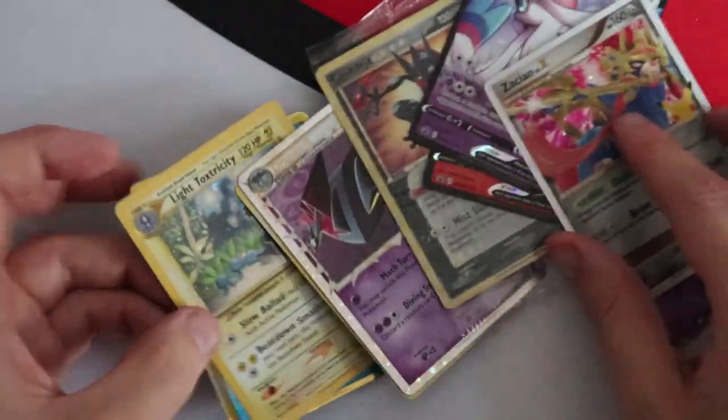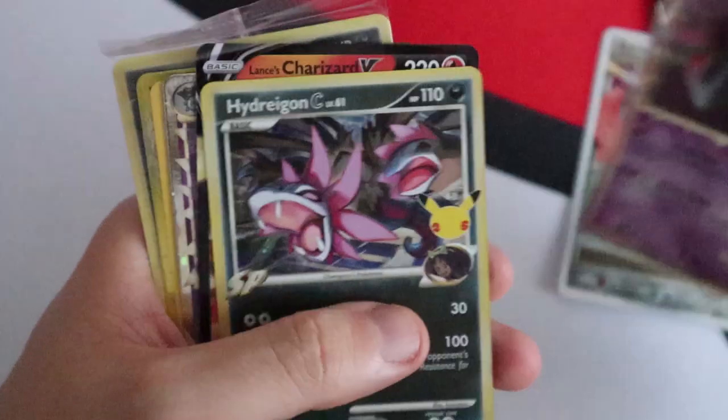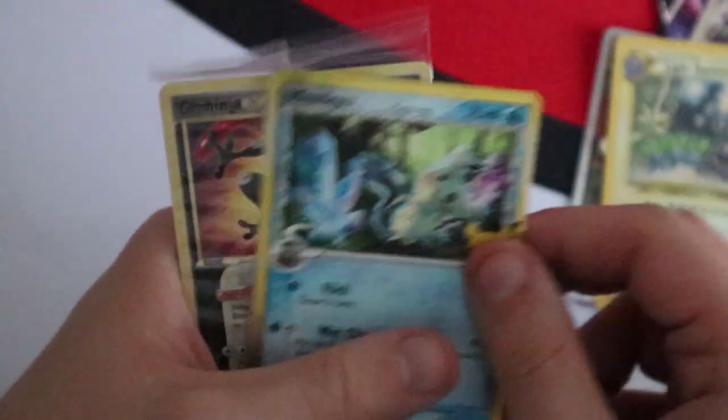Summary of all promos pulled today: Zacian Level X, Dark Sylveon V, Dragapult Prime, Hydreigon C, Lance's Charizard V, another Dragapult Prime, Light Toxtricity, Delta Species Mimikyu and the Greninja Gold Star. These are your V and promo cards for the set.